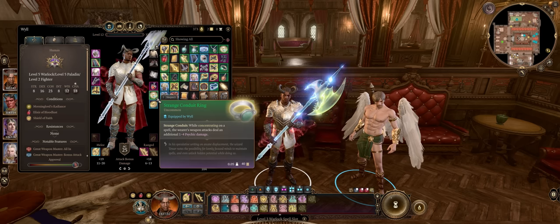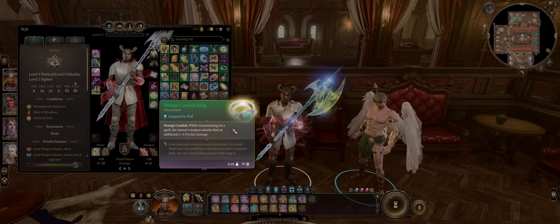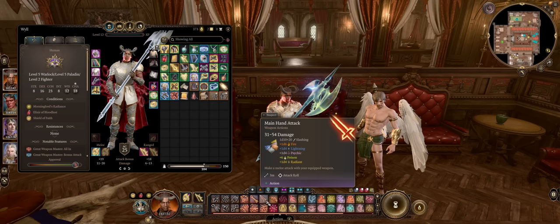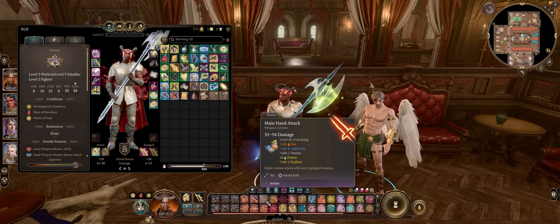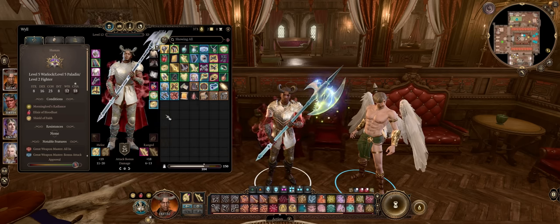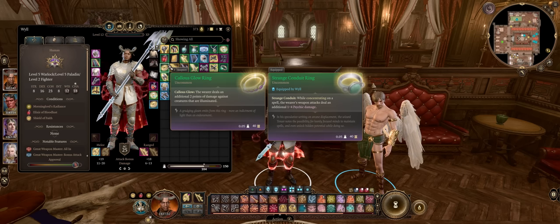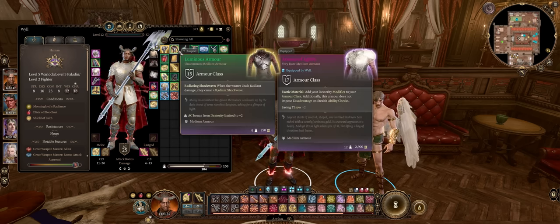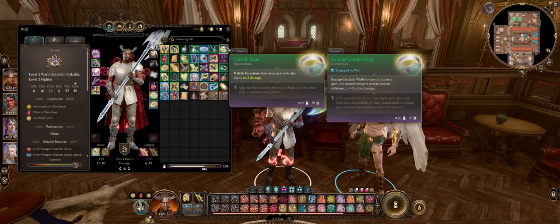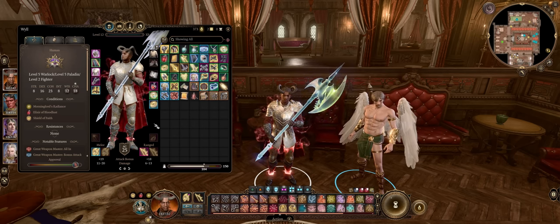For rings, I really like the Strange Conduit Ring for extra 1 to 4 psychic damage whenever concentrating on a spell — very easy to do as a Warlock or Paladin since you have Shield of Faith and so on. I like stacking weapon damage to the max with multiple sources, together with the Risky Ring to generate advantage, so that we free the glove slot. Or extra sources of damage — especially the Callous Glow Ring for 2 points of Radiant, amazing to combine with the Luminous Armor. Or the classic Caustic Band for a plus 2 acid damage. Considering we have 12 attacks, that's 24 extra damage.